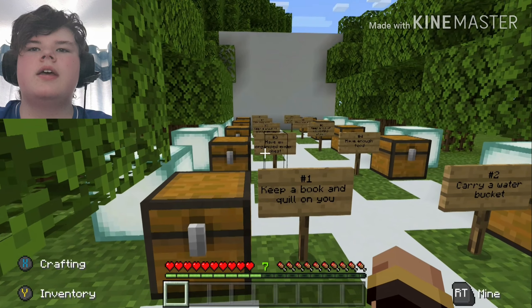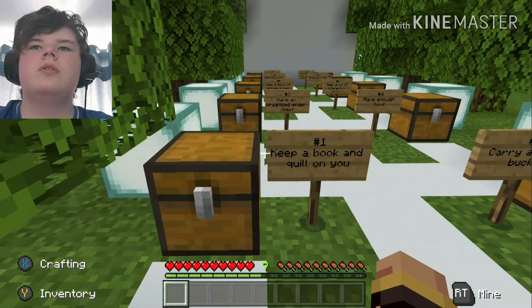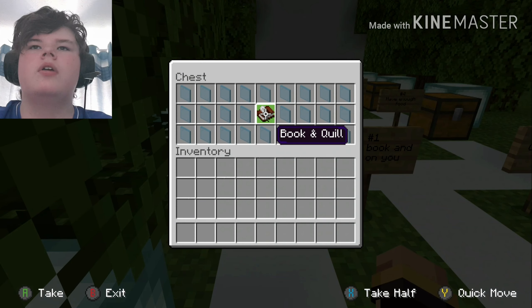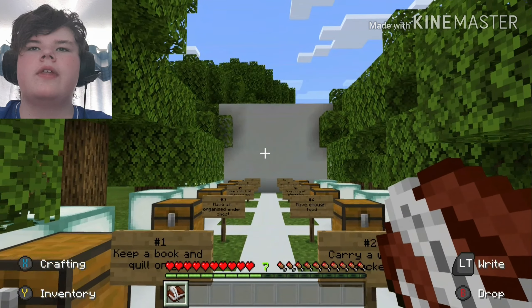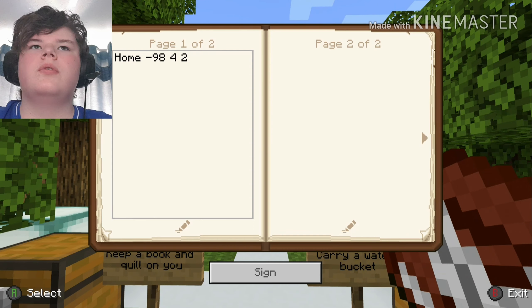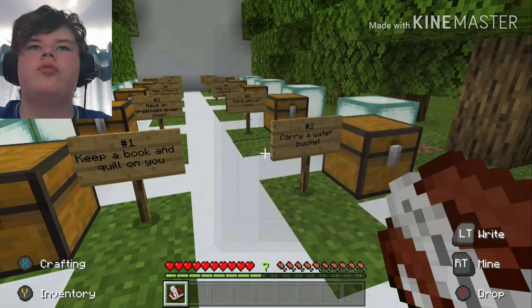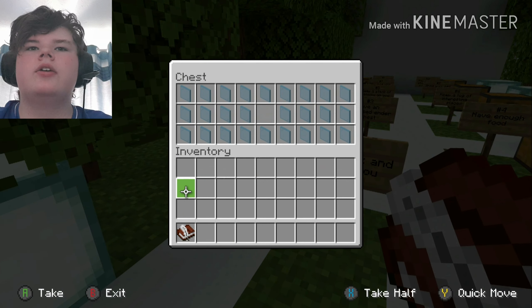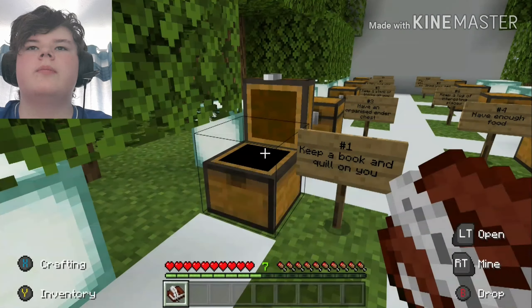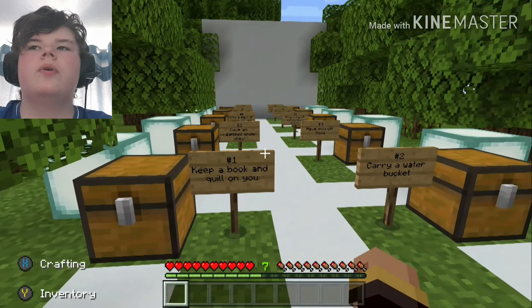The first tip is: always keep a book and quill on you so you can find your home coordinates easier. I use this a lot in the let's play world. If you're out exploring, you know exactly where home is. Here, home is X98, Y42. You can't see the coordinates but I did measure them out before the video. Always keep a book and quill on you so you know where your house is.